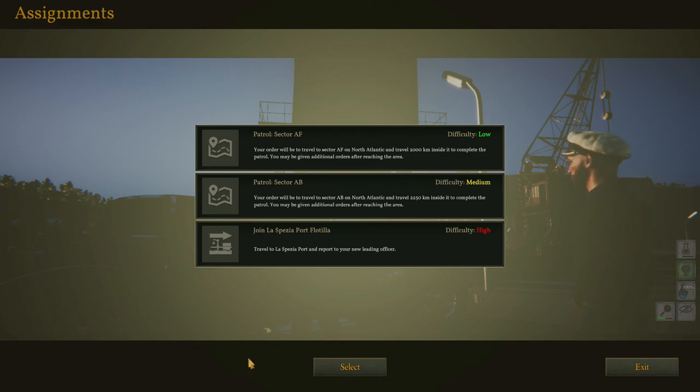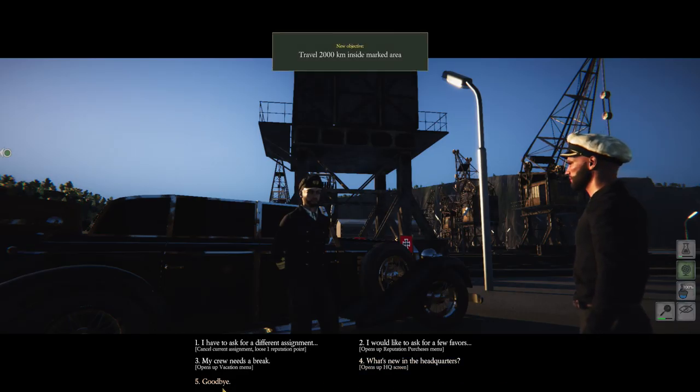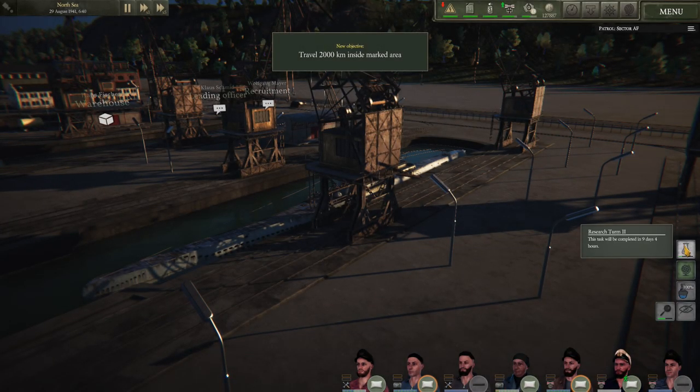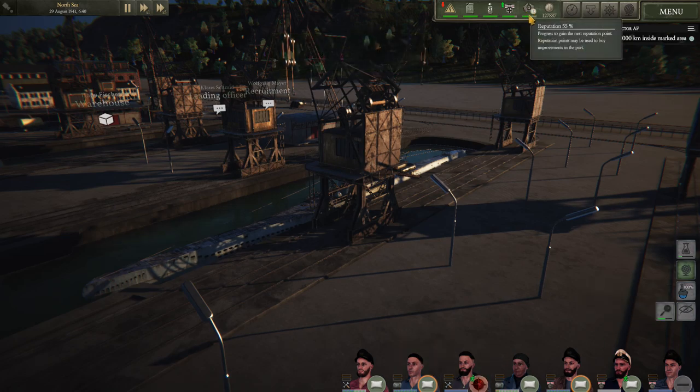I like how he says that. We have patrol sector AF, doing 2,000 kilometers in that sector; sector AB, which is 2,250 kilometers inside that; and we could join La Spezia Port Flotilla — no, we've literally just made it here. So let's just do this. I'm just grinding out the unlocks and the upgrades. We should have the conning tower completed and also the Scapa Flow info done. We should also get — you can see that 55% reputation — we could probably get another reputation spend. And then we can go freestyle, which would be pretty cool.